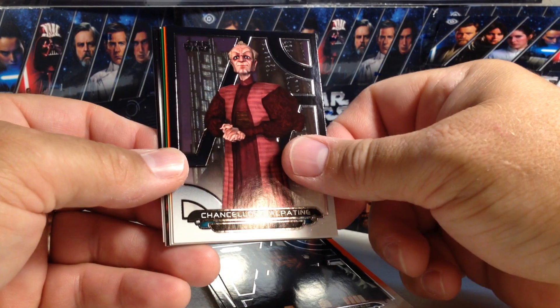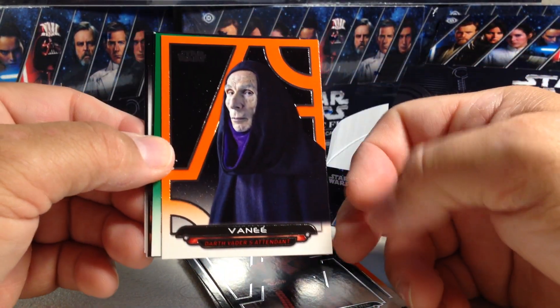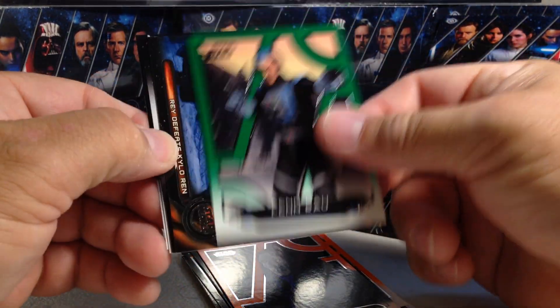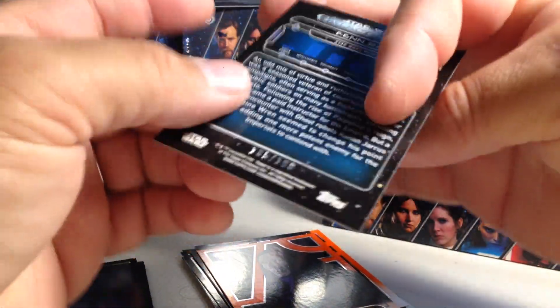Death Star Trooper, Chancellor Palpatine. Oh, we've got a hit in this one! We've got Vanny, Orange, Finn Rao, which is a green — that's 135 out of 199.